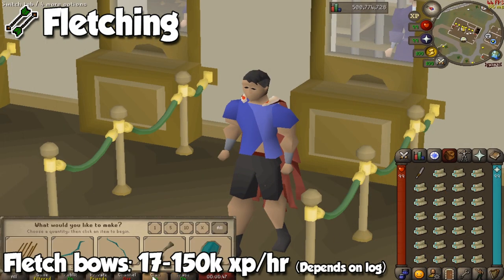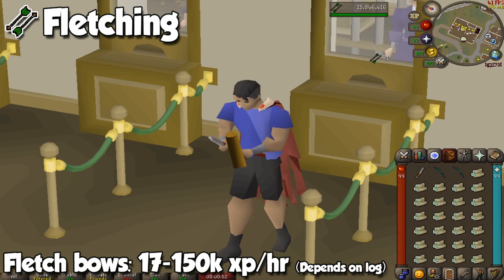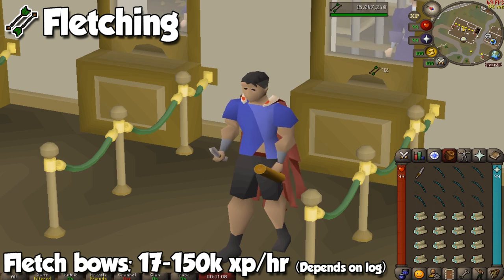When we talk about AFK skills, a few of them are as easy as fletching, and all you need to do to level up by paying barely any attention is to fletch logs into unstrung bows. I would recommend focusing on longbows for you not to lose as much money, and of course you will get even more experience per log. If you want a bit more profit, you could also string the bows, but you can only do 14 per inventory as opposed to 27 logs if you are just fletching them into unstrung bows.